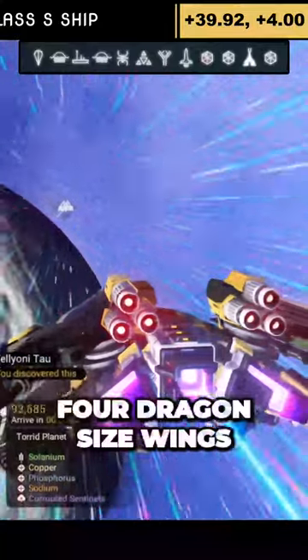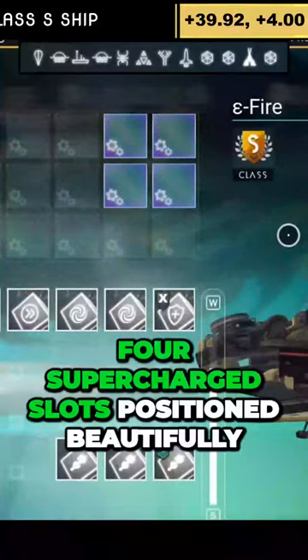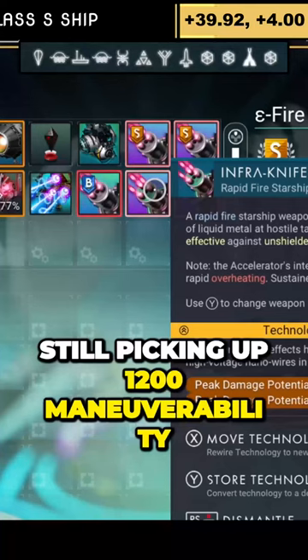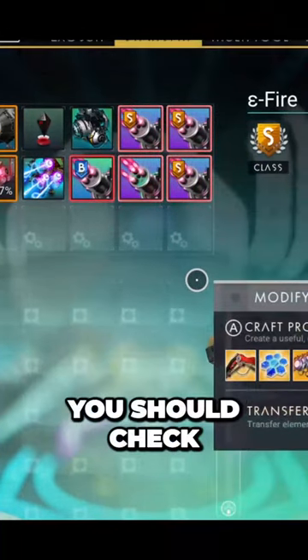It's got black on the side, four dragon-size dragonfly wings, and as I said, four supercharged slots positioned beautifully. On the infra knife I'm getting over 95,000, and I'm still picking up 1,200 maneuverability without putting any extra boost on the pulse. You should check this one out.